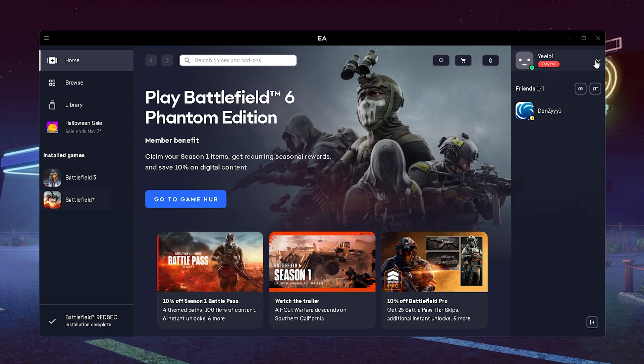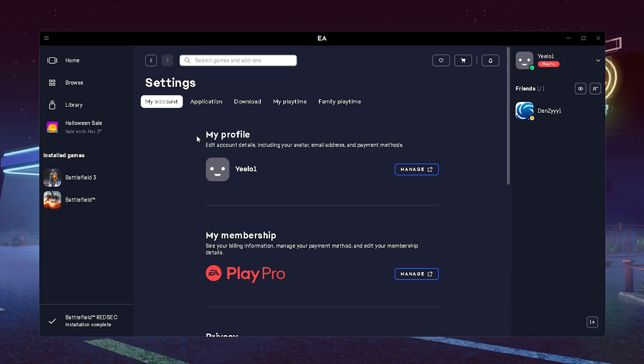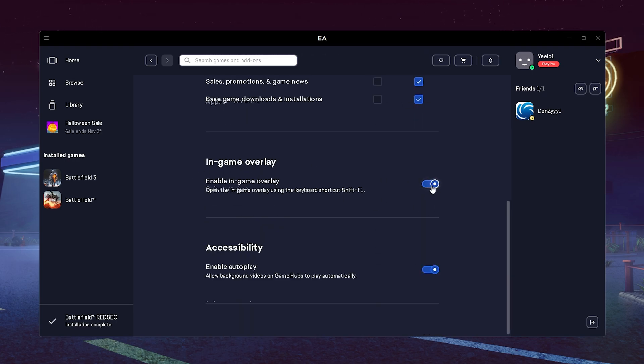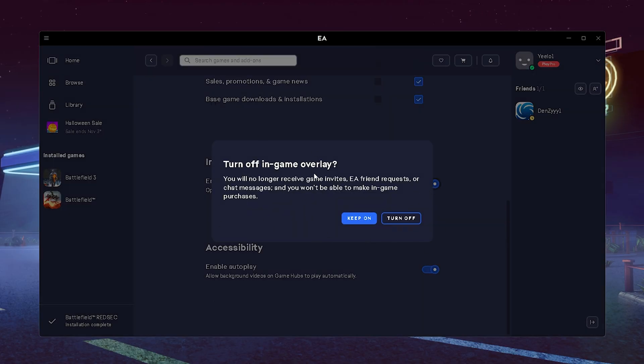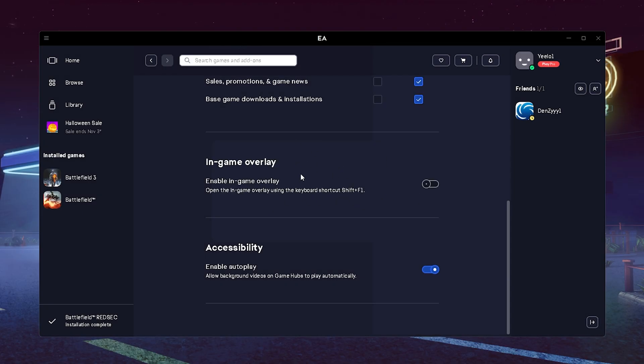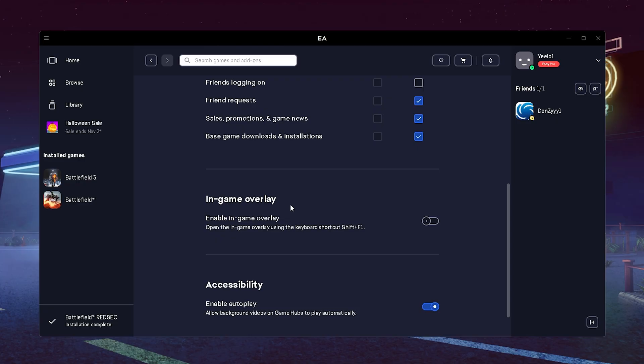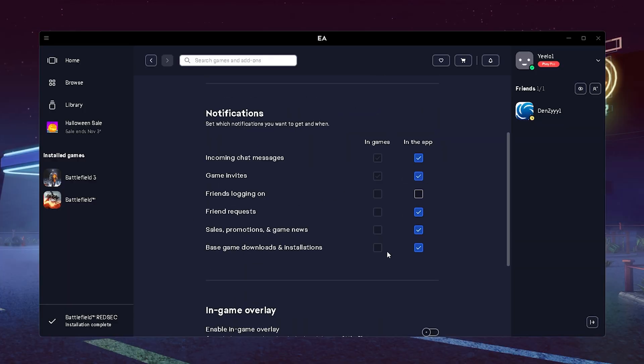The next fix is to open the official EA launcher or Steam overlay. Click on Options, go into Application, and under notifications you'll see in-game options like game invitations, friend log on, and friend requests — all checked. What you want to do is completely turn off the in-game overlay. It can bug out and actually cause stutter and crashes for Battlefield. Do the same for the Steam overlay if you're playing on Steam. This has already been proven to fix crashes for many people.